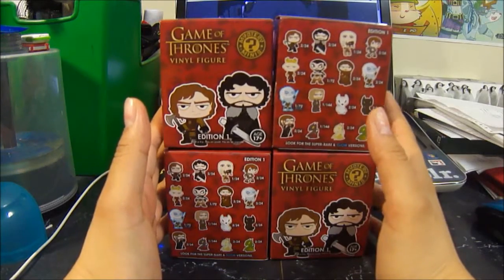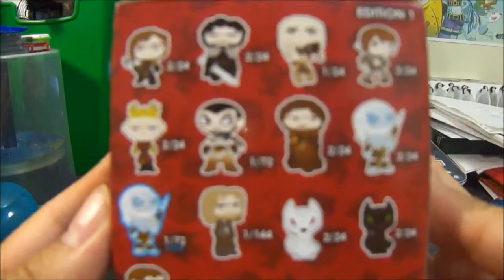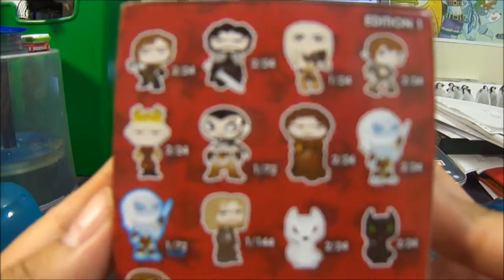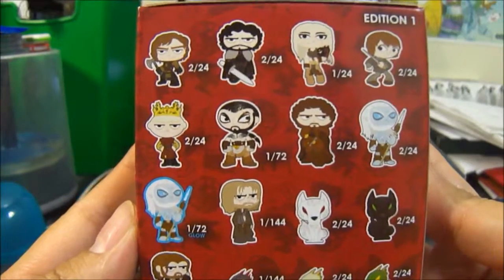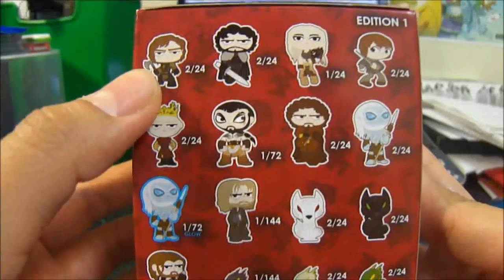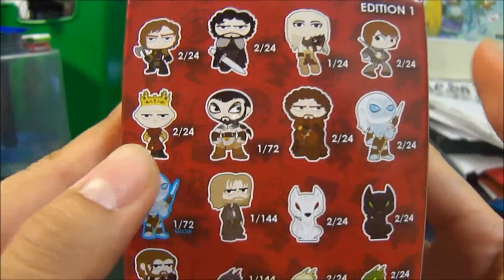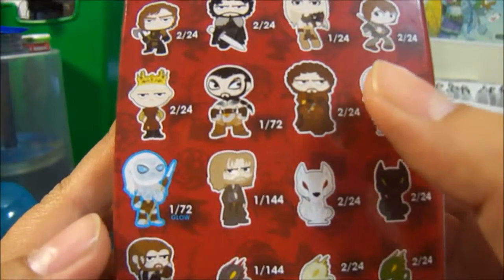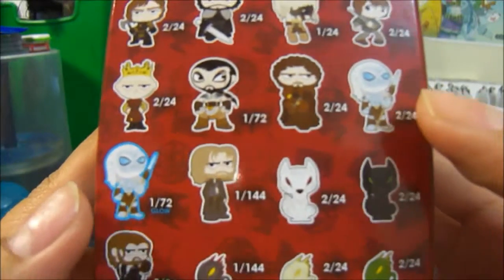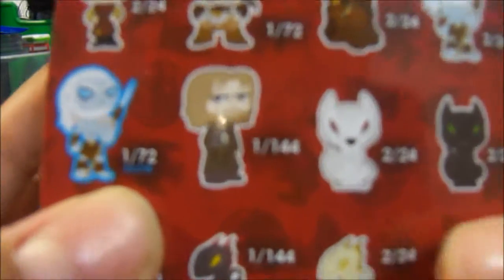This is Series 1 and in this you get mainly the Starks, Tyrion, Jon Snow, Daenerys, Arya, King Joffrey, Khal Drogo, Robb Stark, the White Walker, and then the rare version of the White Walker which is the glow-in-the-dark version.